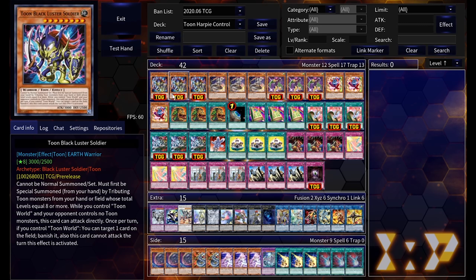Once per turn as an ignition effect, if you control Toon World, you can target one card on the field and banish it — however he can't attack the turn he uses this. That emulates his Black Luster Soldier origins, except Black Luster Soldier Envoy of the Beginning can only banish monsters, while he can banish any card on the field. Also notably, he doesn't have the summoning sickness a lot of Toons have, joining Toon Dark Magician Girl. He does have that 3000 ATK body, making him viable for both battle and control.